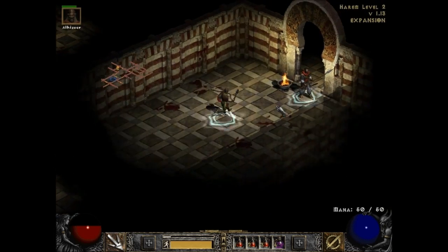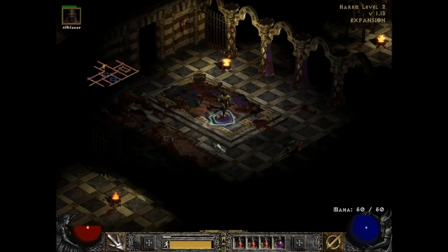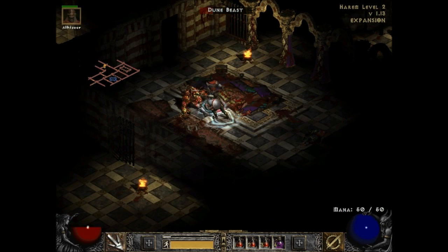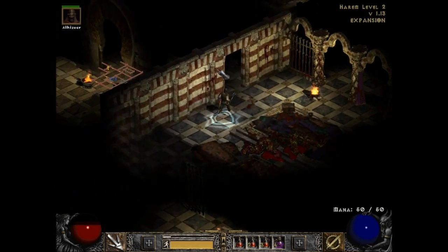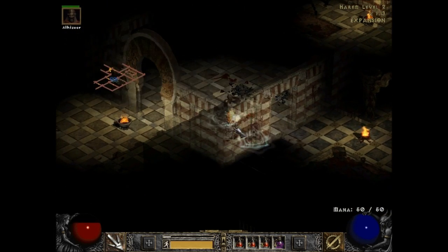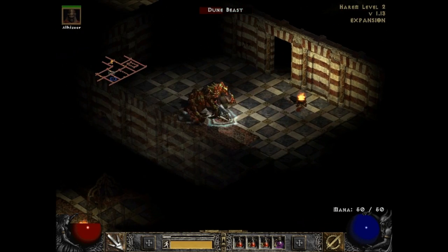I don't like this at all because there are so many archers hiding behind their crates, and it's hard to find the ways through. There are technically two entrances. Oh, a Dune Beast — I think these are brand new enemies, we haven't seen anything like these before. There are two entrances and two exits to all levels here, except for level one which only has the one entrance but still two exits to go down.